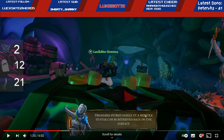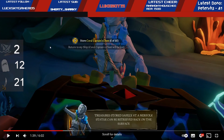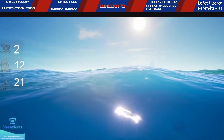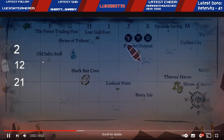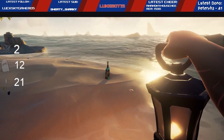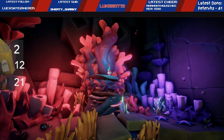Treasures stored safely at the merfolk statue can be retrieved back on the surface. I don't see it — I'll see it in a minute. You can sell loot and get it back at the surface. Okay, that's pretty cool. You can see a lot of people using that hide loot mechanic. New quests — these will grant you new voyages that will send you and your crew deep into the sunken kingdom to find a rare and valuable treasure. Potion looking thing? The breath of the sea.